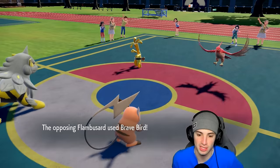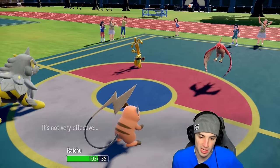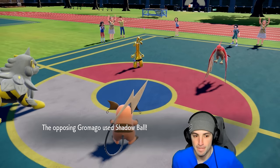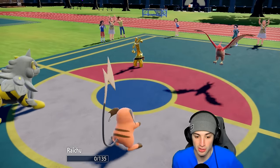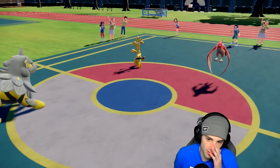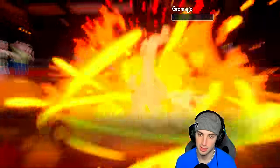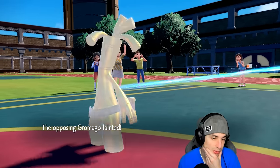Brave Bird is now going to launch doing respectable damage. They're going to double down into this slot, so we get rid of Goldenglow this turn. Alright, I'll take that all day — I thought they were going to Make It Rain. Get rid of Goldenglow with a nice Flare Blitz. They still have their Tera type. We can Rock Slide the bird away if we want to.